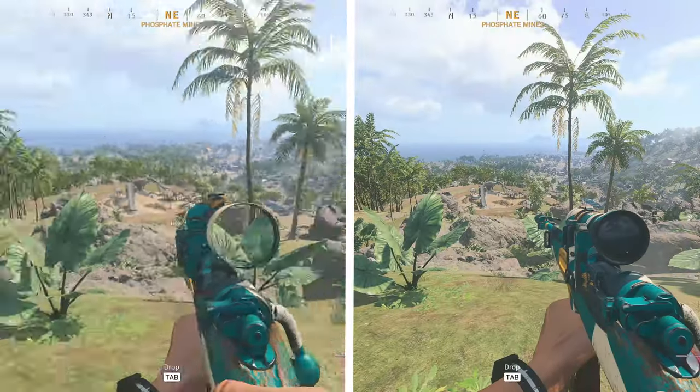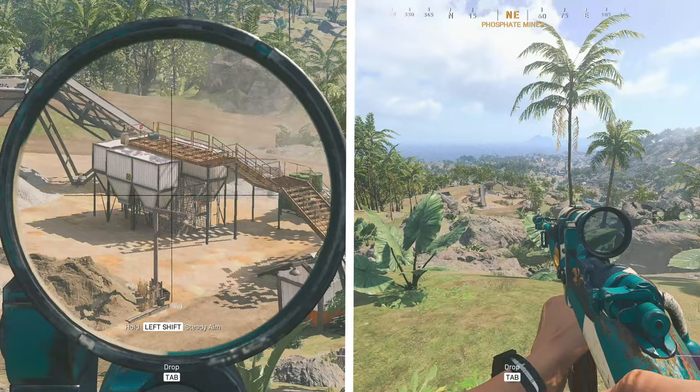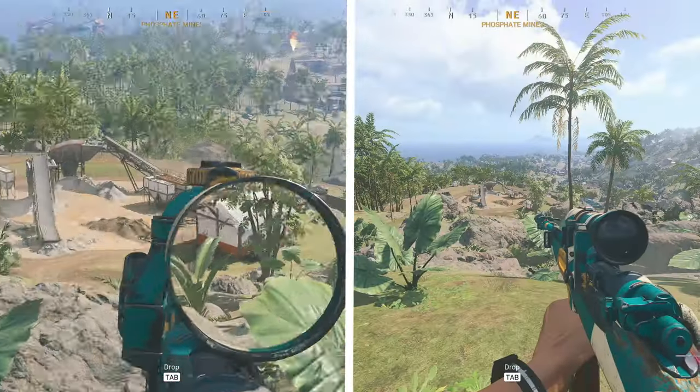A certain attachment on the Kar 98 is extremely broken as well. What you guys are seeing here is a side-by-side of the exact same class setup on the Kar 98, with only one attachment being changed. Clearly on the right side, you can see that the Kar 98 ADSs nearly instantly.